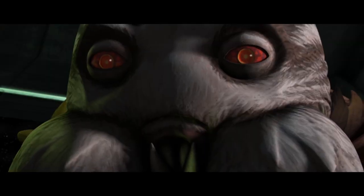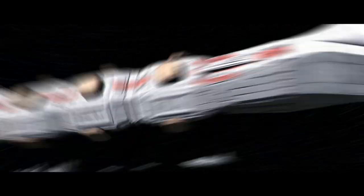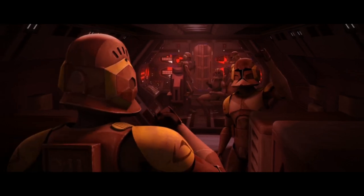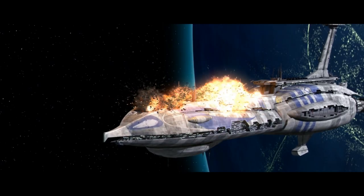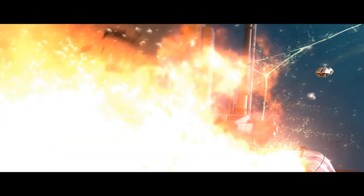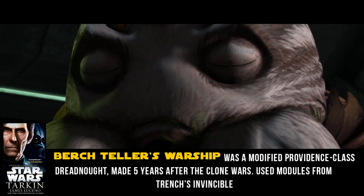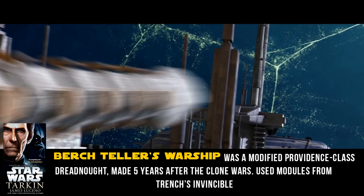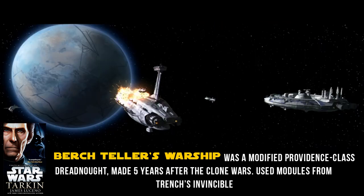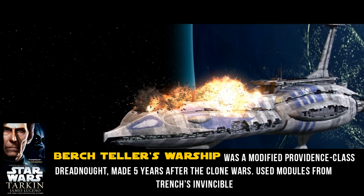The explosion seems to have set off a chain reaction and again seemingly killed the Admiral — however, he did survive. The canon novel Tarkin seems to spell it out for us: what we saw over Christophsis was the destruction of the bridge and much of the upper level of the Invincible, but we don't see it explode into a billion pieces. In fact, such large sections of the ship were left over that early rebels used them to fight the Empire. Birch Teller's warship — hunted by the now-Imperial Tarkin — was cobbled together from parts of CIS warships, including those from Admiral Trench's Invincible.